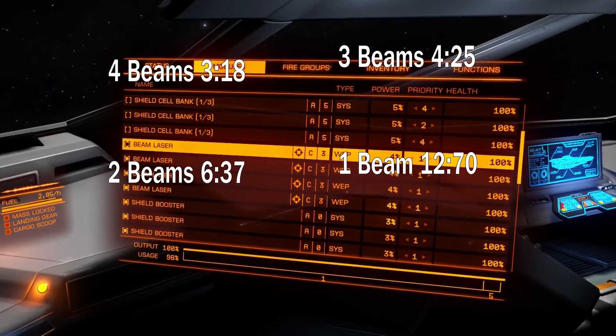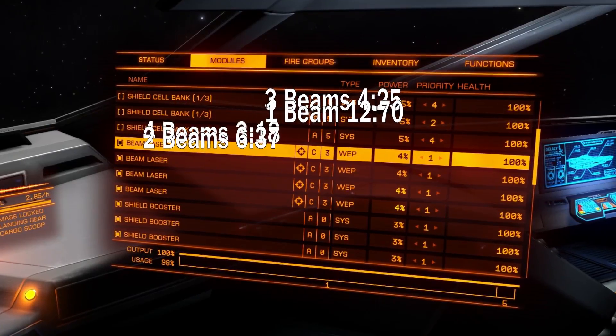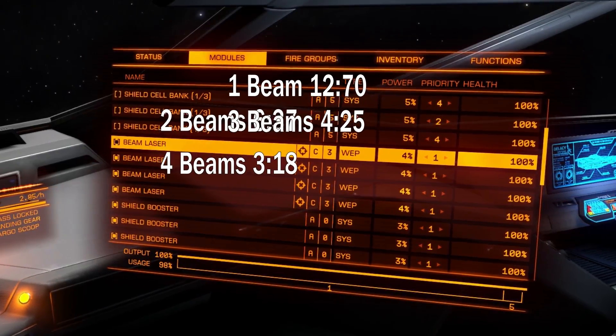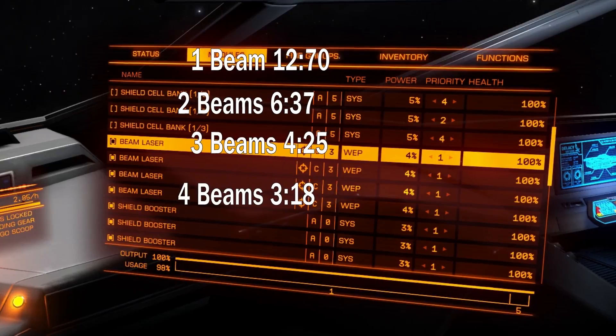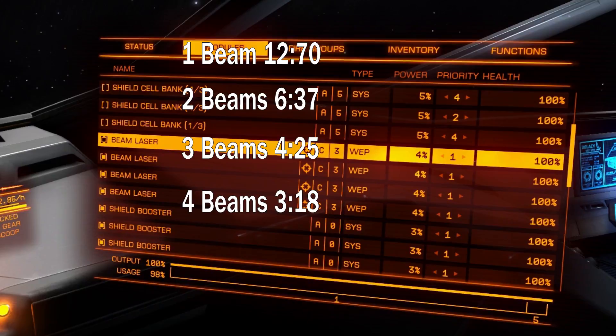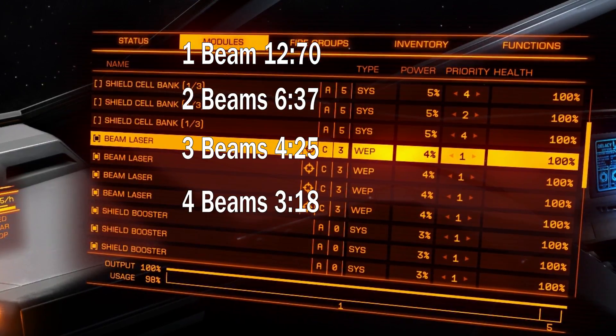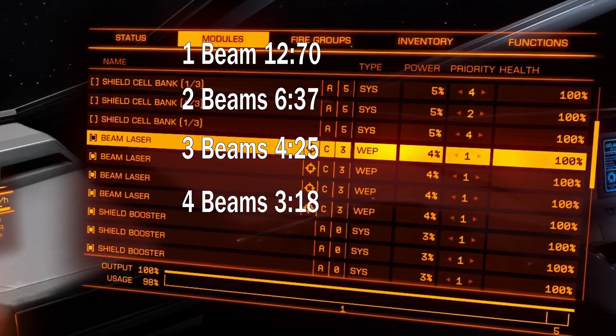And as you can see right away, the weapon capacitor is as linear as it gets. 12.70 divided by 2 gives you the 2-beam-laser result of 6.35, and 12.70 divided by 4 gives you almost 3.18. So it's very linear, no matter if you use medium or large weapons — weapon capacitor is linear.